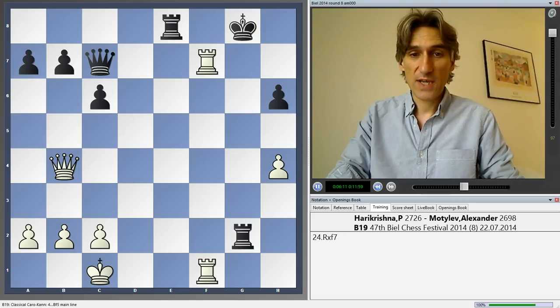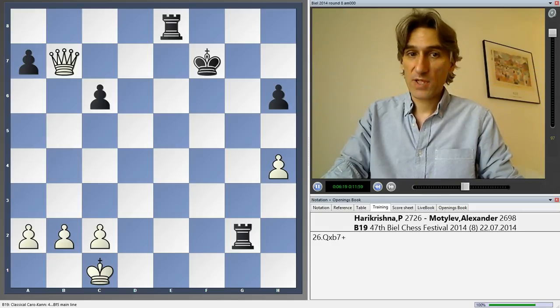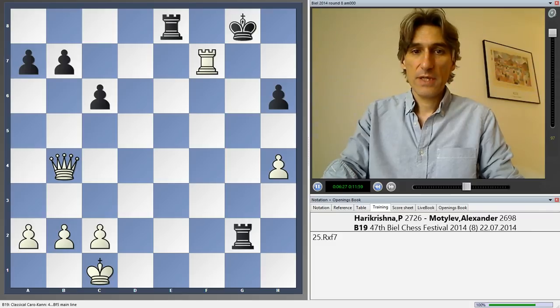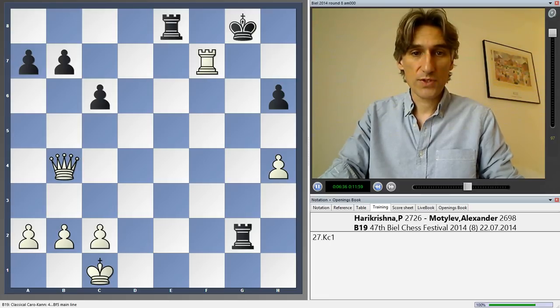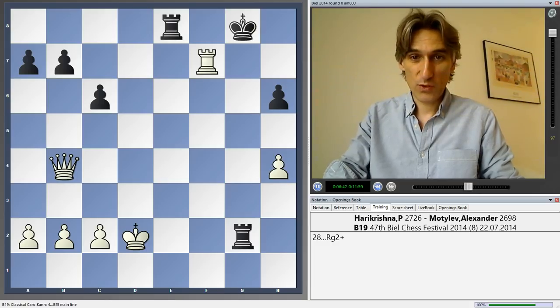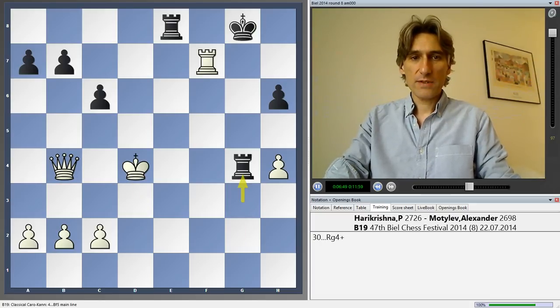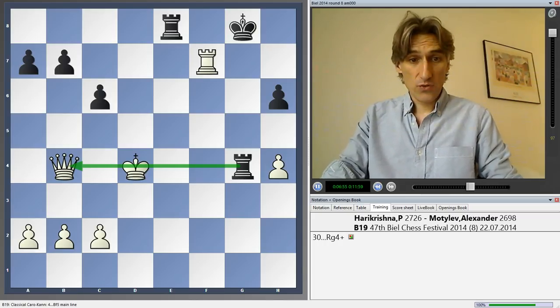Harikrishna took on f7. Queen takes. Rook takes. If king takes rook, that would be a mistake — white would have some hope for advantage there. But instead of taking the rook, Motilev forced a draw by perpetual check, and Harikrishna just brought the king back. If the king goes up the board, that would not be too bright because rook g4 secures. The players repeated the position and the draw was agreed.